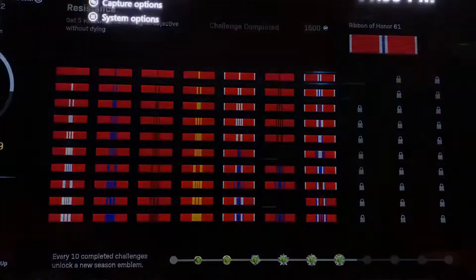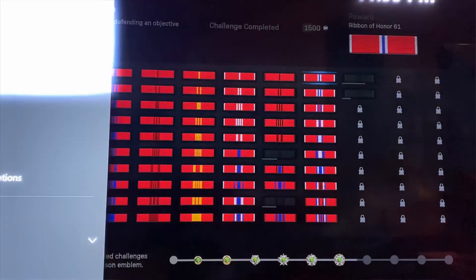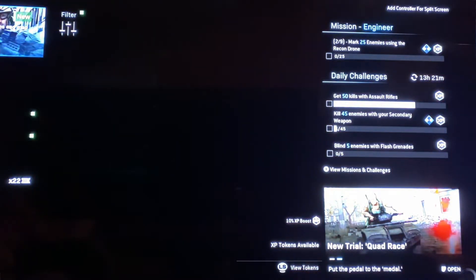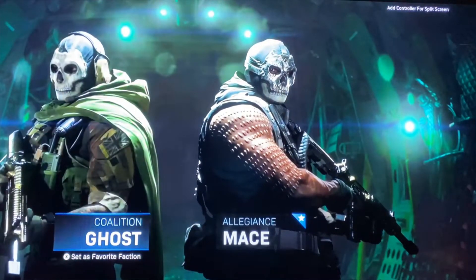First of all, the game mode you want to stay far away from is headquarters as much as possible, because it's damn hard to capture the headquarters and kill five people. So avoid headquarters at all costs. Hardpoint is a little more achievable than headquarters, but it's still very very difficult and frustrating.